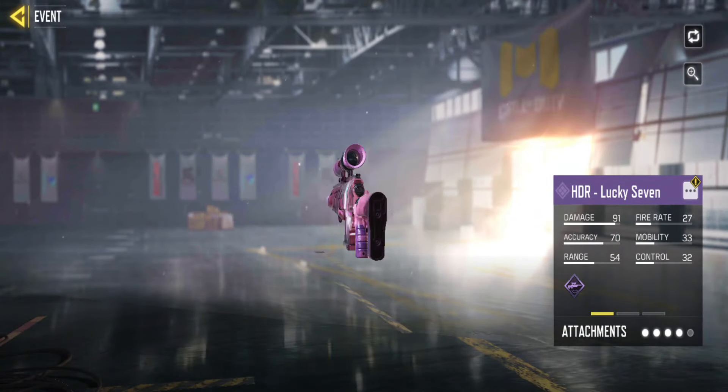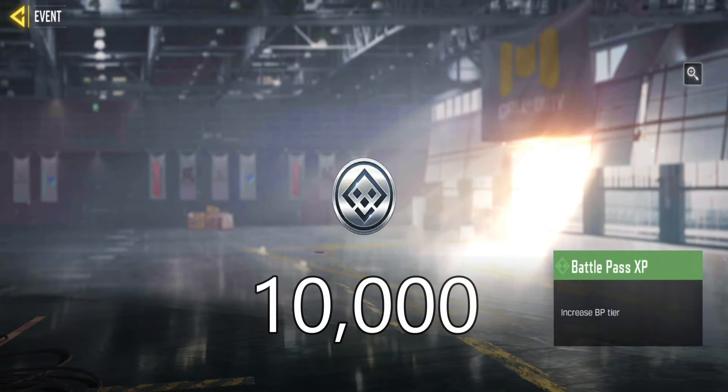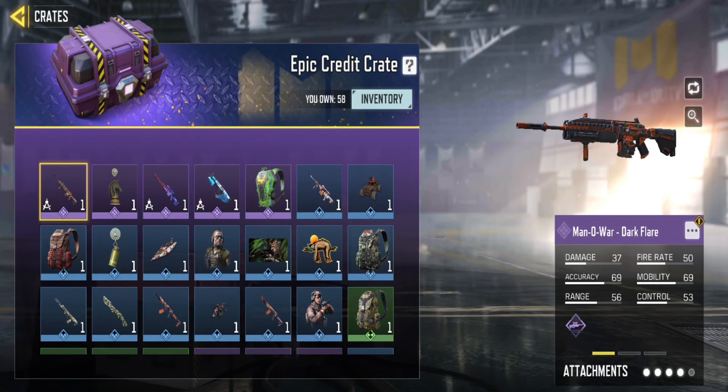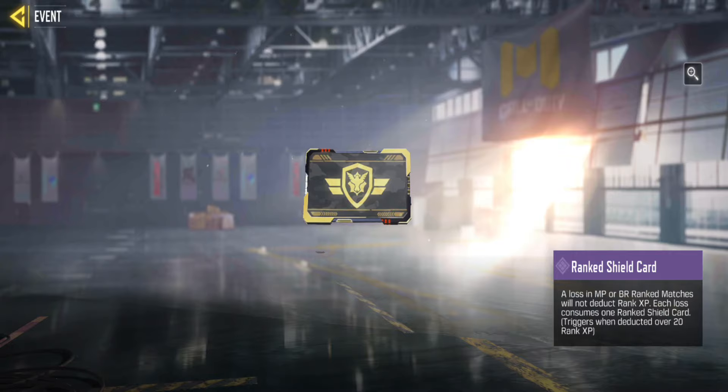First, they're offering the Epic HDR Lucky 7, along with 10,000 Battle Pass EXP, 5 Weapon XP cards, 2 Epic Credit Crates, and 1 Ranked Shield card.